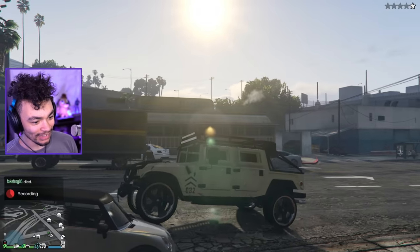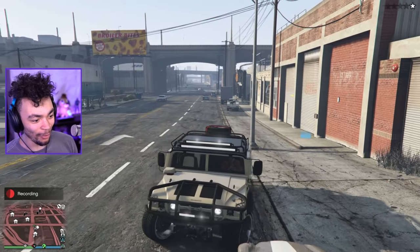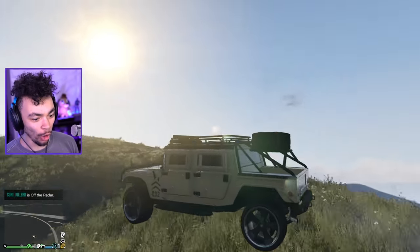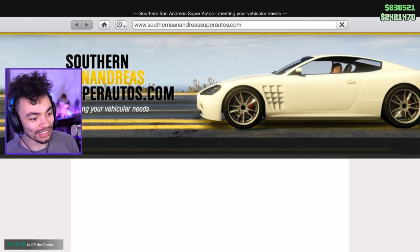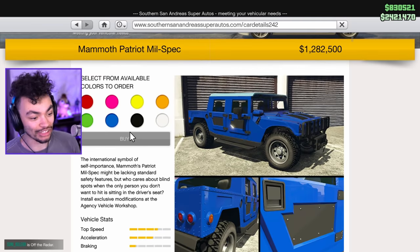Actually, I take it back — this thing's pretty fly. I like it a lot. I think this thing's at a decent price. Got away from the police in my big old truck. The price of this thing is pretty good — it's going to be decent when it's on Southern San Andreas. 1.2 million and you get this beast.